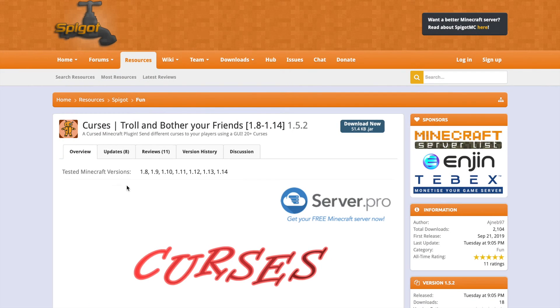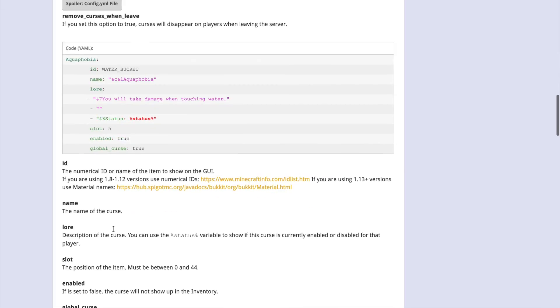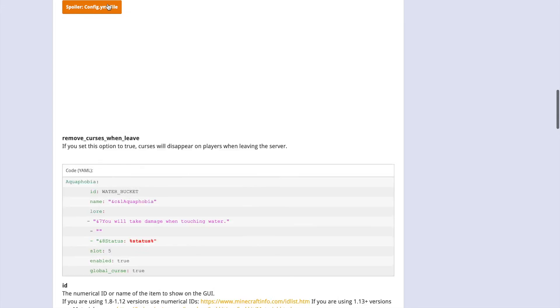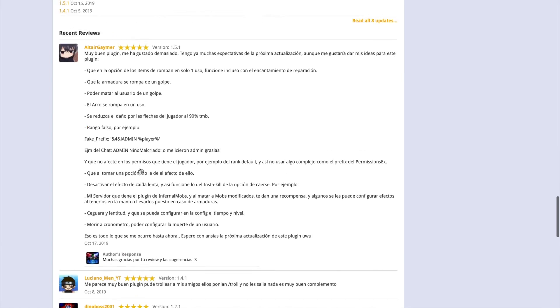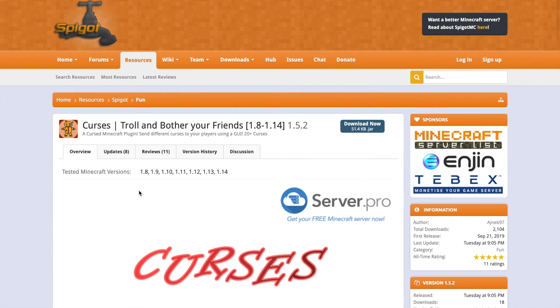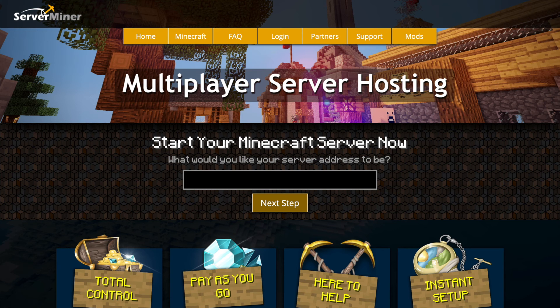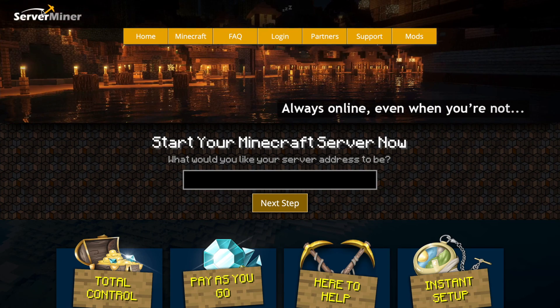If we go over to the Spigot page, you can see there's a lot of cool information. It's updated to the latest version of Minecraft, there's info about the config file, and if you scroll down you can see lots of five-star reviews — it's a fantastic plugin. If you want to download it, head over to the Spigot page. If you need a server to host it on, check out serverminer.com for the best and cheapest hosting around. Subscribe, like, comment, and I'll see you next time.